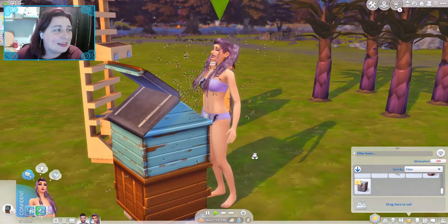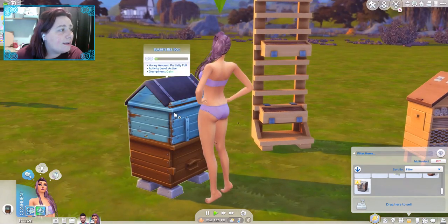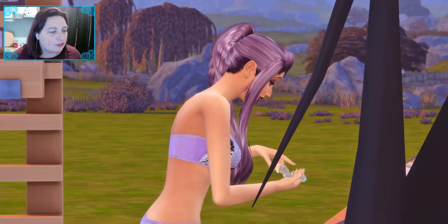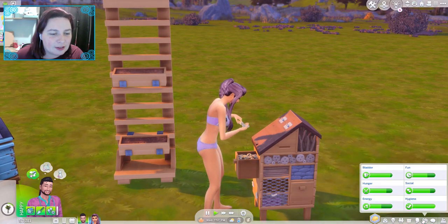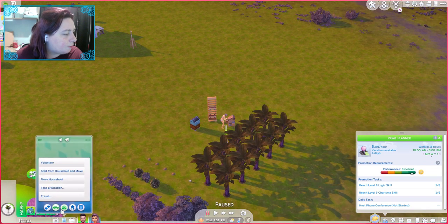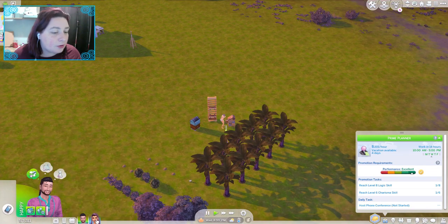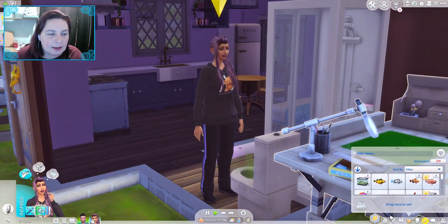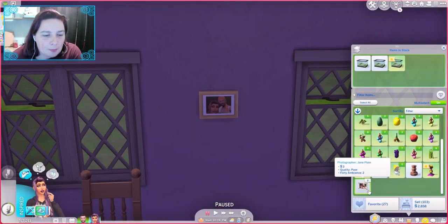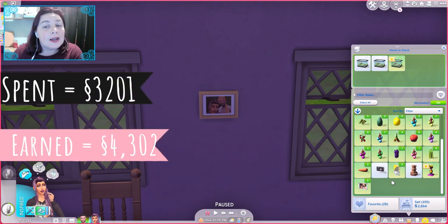She's doing this in her bikini! We can nurture. He's just talking to the plants — he's really happy. Let's get him to host a phone conference because that's a daily task. We need to get her to breed the frogs and open the capsule. 2,864 simoleons plus his wage — that's pretty damn good.